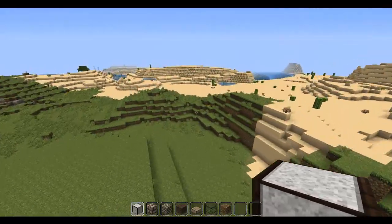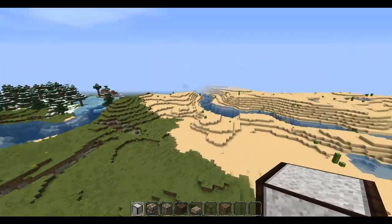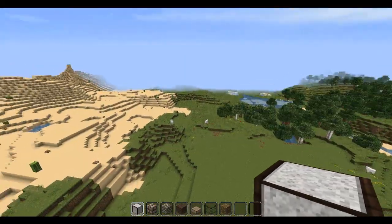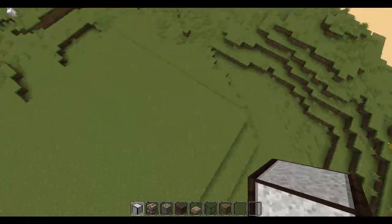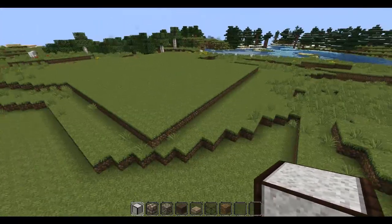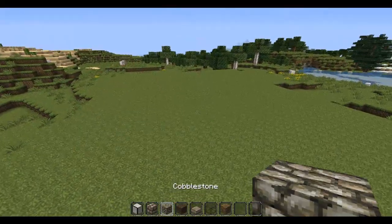I picked out this small area. It's near a desert as well. There's some more flat area near that swamp. I can always clear out more, build some roads and stuff, but I just made this flat area. I tried to make it look as natural as possible, but I need to work on that a little more.